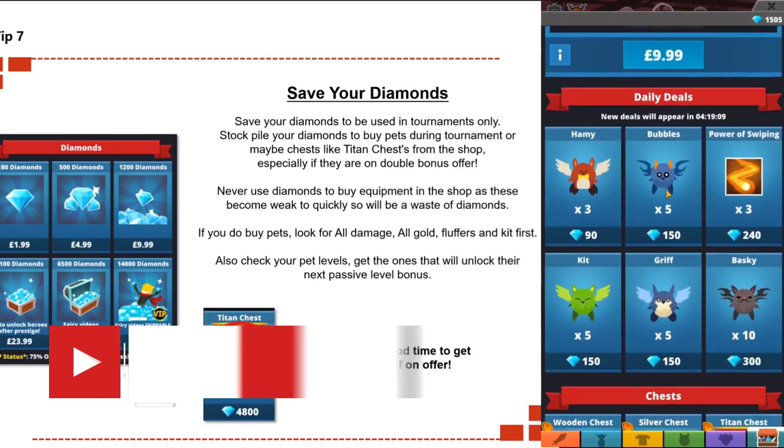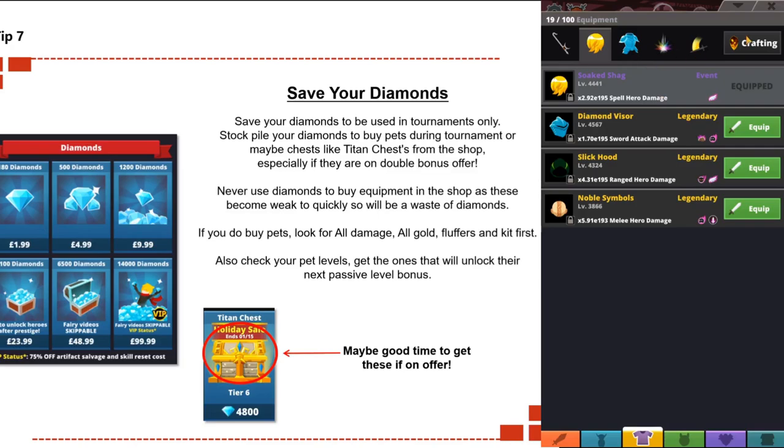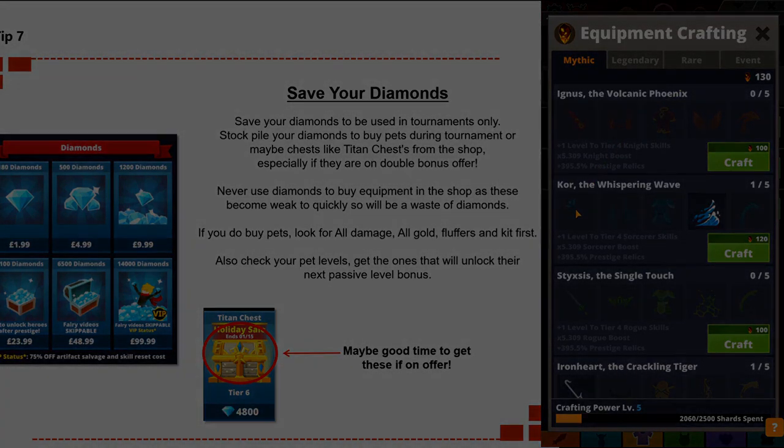Never use diamonds to buy equipment from the shop. The reason is they're normally very expensive — 800 diamonds or more — and they become weak very quickly. For example, you could spend 800 diamonds on a legendary item and then a mythic item could drop the very next day, making your purchase useless. Also, as you progress and level up, your equipment raises levels anyway, so there's really no point spending diamonds on equipment.